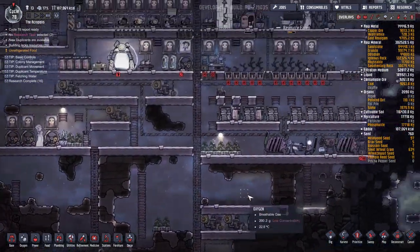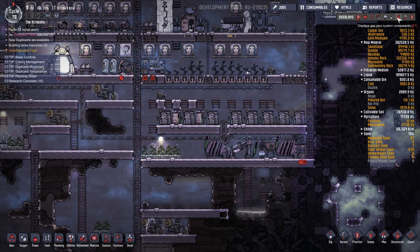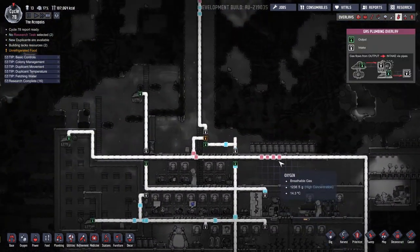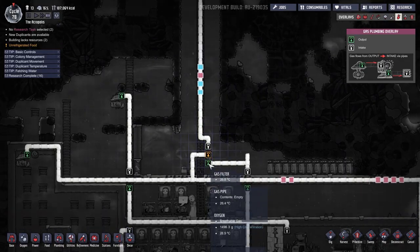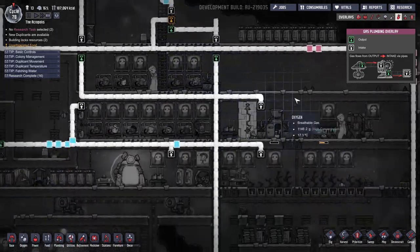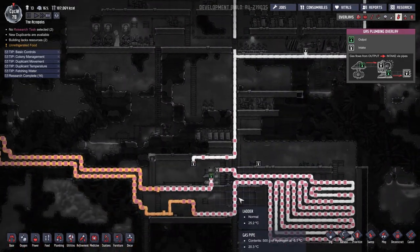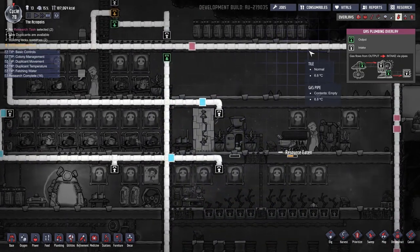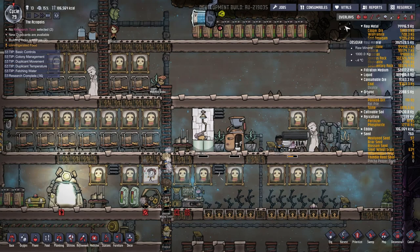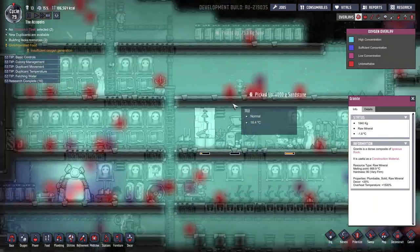I wonder if we'll have enough power — we've got the coal working and we have plenty of hydrogen coming in from this whole system up here. Hydrogen and O2 comes down here and gets filtered out by the filter. Hydrogen goes to the power and to the cooling system; O2 goes throughout the base. We have a very well-oxygenated base.